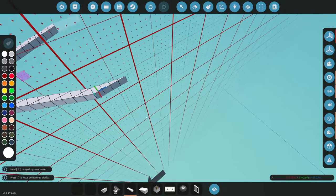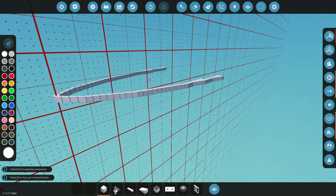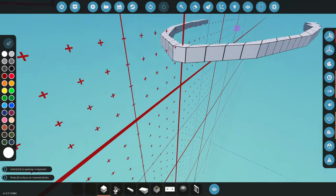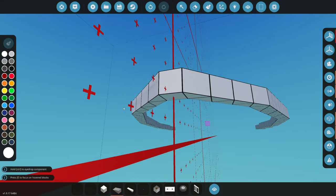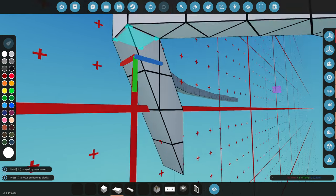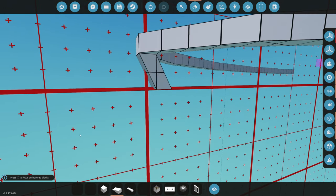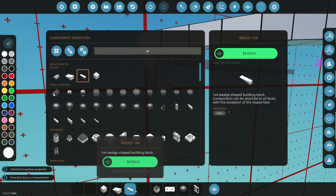This will definitely start to flare it out. We'll do two or three of these — something like this should work. We're gonna start on the bow right here and start angling it down with this one-by-two wedge. This is actually looking really good. We'll put this down like one or two blocks right here, so something like that'll work.